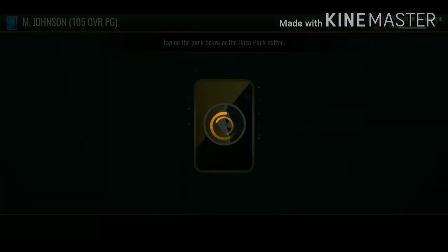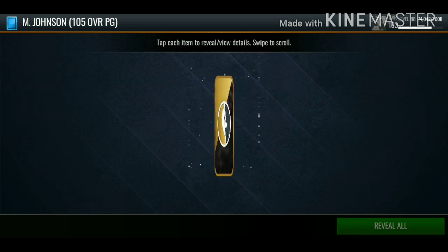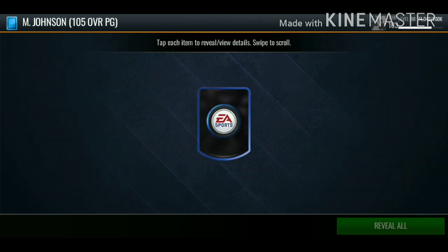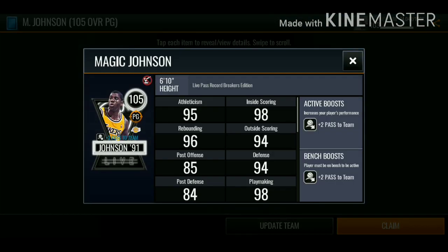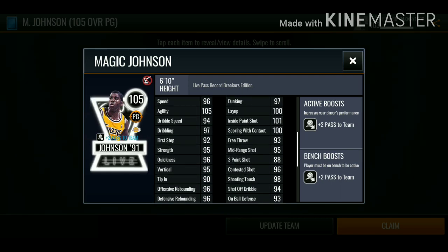Now on to the biggest upgrade and the highest overall player on my lineup - we got 105 overall Magic Johnson. Let's check out this card's stats. He doesn't have insane stats, but this card is 6-foot-10 playing at point guard, so this card is going to be glitchy.